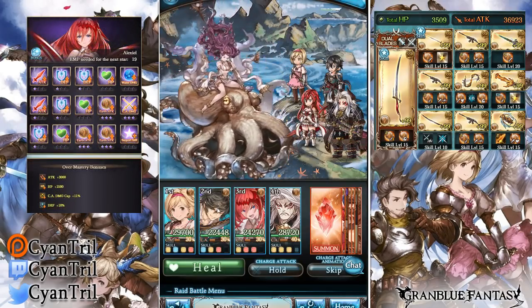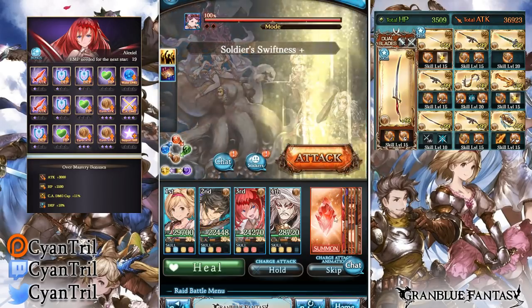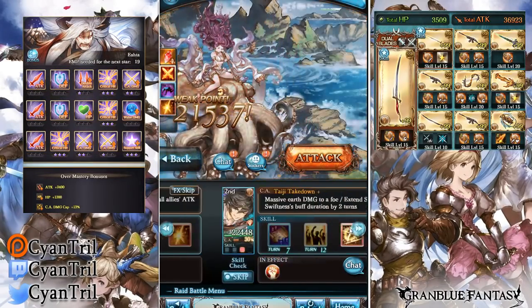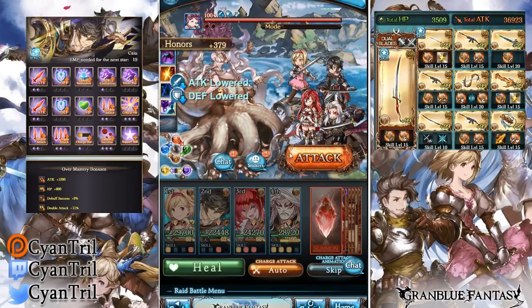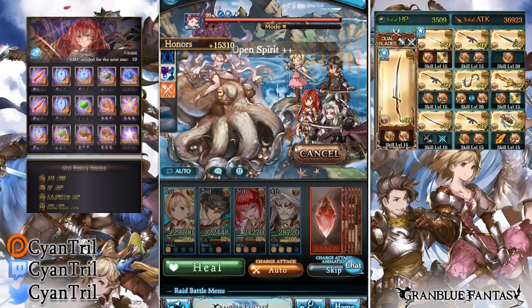Ideally the titan will be faster because it does have a higher damage cap, so keep that in mind — this is just to give you an idea of the difference between them. The main difference is the higher damage cap; mag doesn't have that option, so it does fall behind by a little bit.